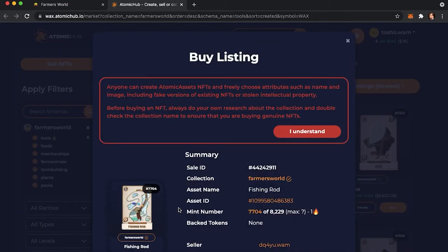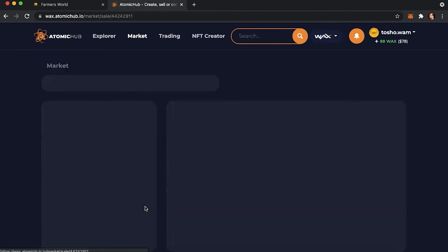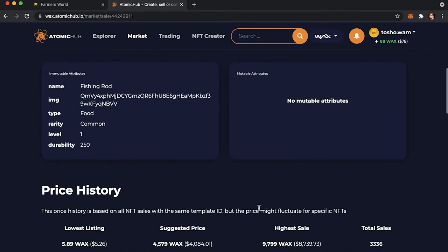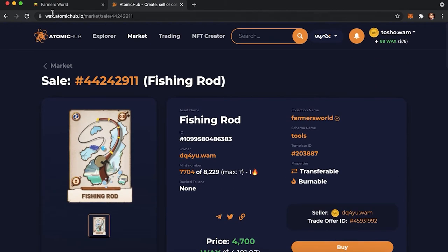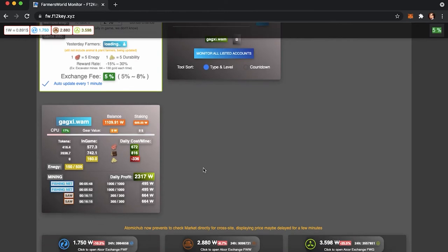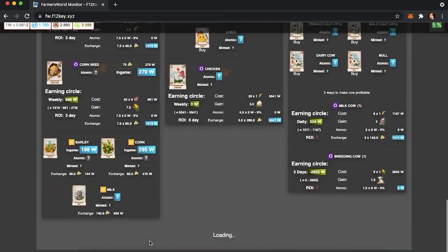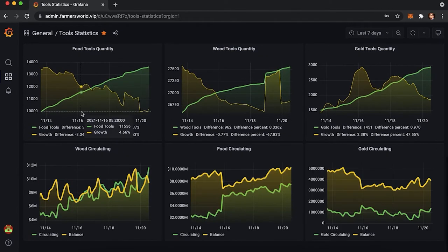Let's go to the market first. You will be redirected to the Atomic Hub marketplace where you can buy NFTs from other people. Depending on the time and opportunity, you would need to decide whether it's more profitable to buy a tool or craft it yourself. When some people want to sell their tool quickly, they might set lower prices — then it's obviously wiser to buy. However, sometimes it will be cheaper to craft it yourself. You can check the comparison on our platform, which provides very detailed metrics on tool statistics.